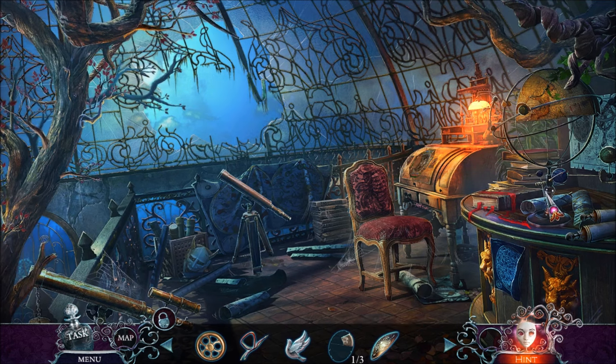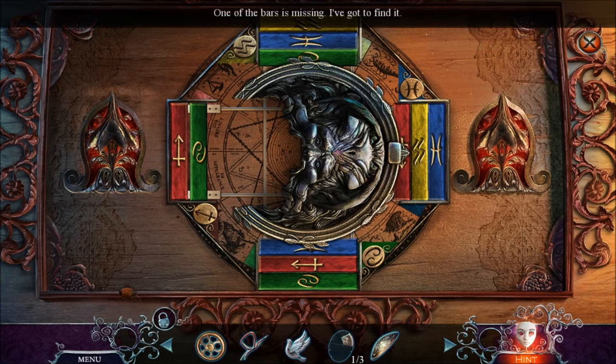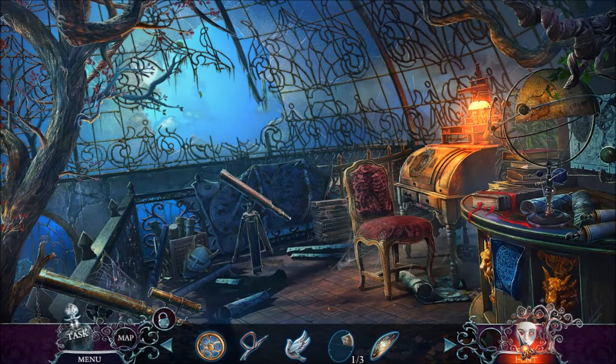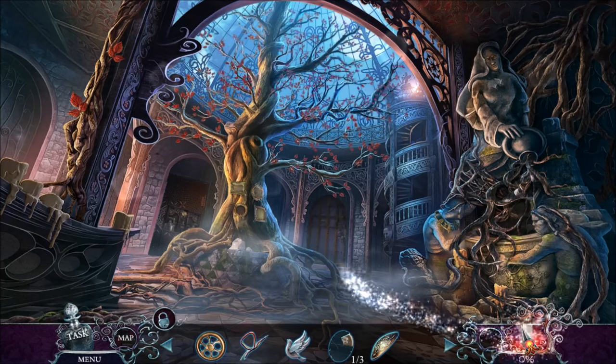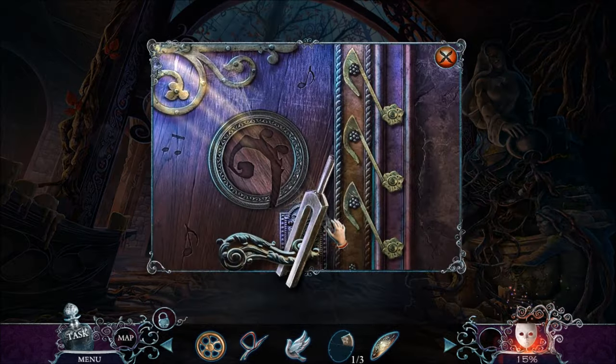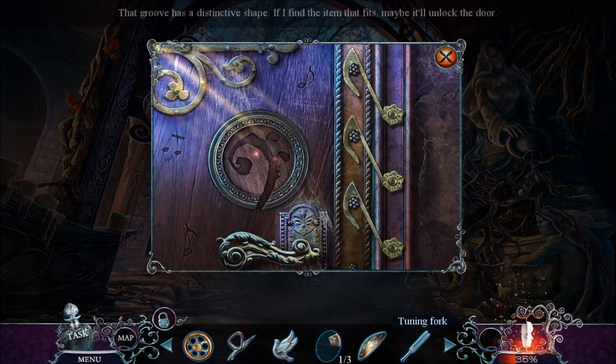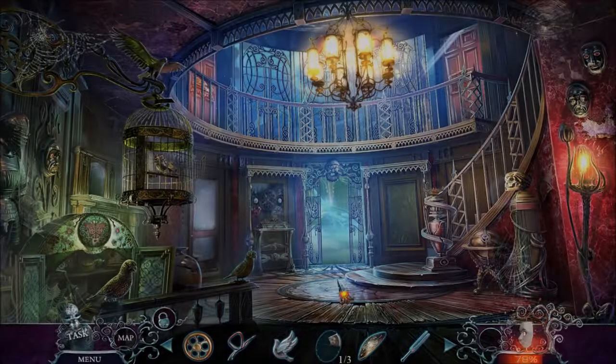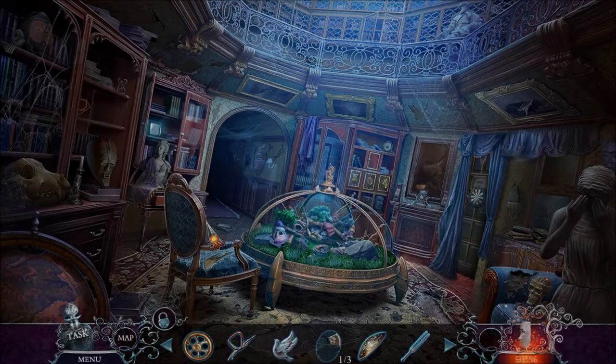That looks like a creepy demon skull mask monster. What do we need here? We need a bar — some sort of bar. Where is this valve gonna be used? It says we're all done with the atrium here. I didn't notice this door, which has a musical thing, and I need that groove. There was something I needed to break with a musical thing over in the library.